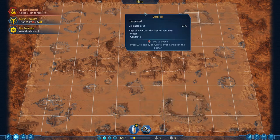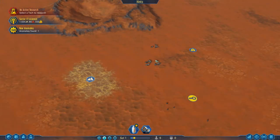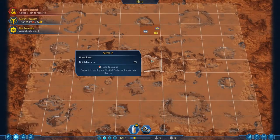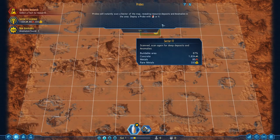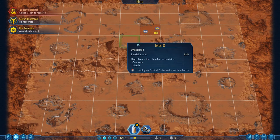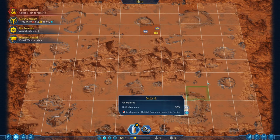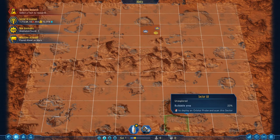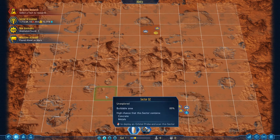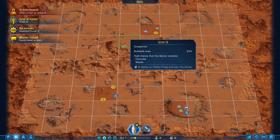Over here, this is the map view. Inside we can zoom in and get a much closer view of what's going on. You can see we've got some concrete, some metal deposits, an anomaly, and some deep metal — some rare metals, I believe those are. But we might be able to find something better. Let's try and use these probes to have a look around the map. I'm really after some serious metal deposits.